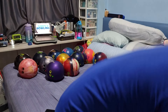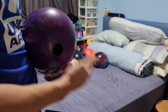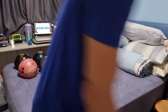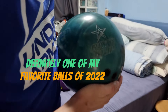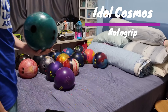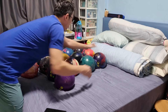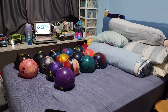We have another urethane — the Pitch Purple. Some people like it, some don't. I love it. Same thing — urethane category. And definitely the Idol Cosmos. The Idol Cosmos feels really good, it's a strong symmetrical ball. It's a pearl ball, so I'll place it back in the symmetrical ball category where it belongs.